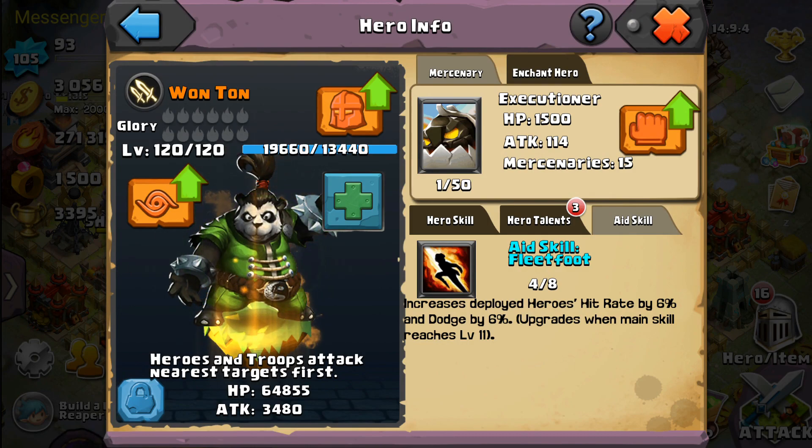His aid skill — nothing special in my opinion. It increases deployed heroes' hit rate by six percent and dodge by six percent. It's just okay, nothing special there.